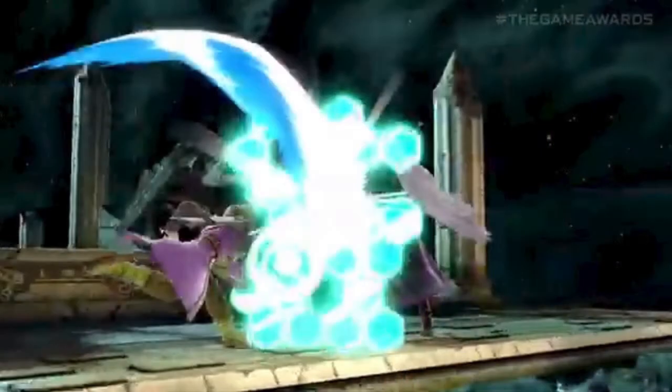Next up we see that he has a counter, which is probably most likely going to be his down B, similar to most other counters in the game. He just blocks it with a shield and then uses his light particle rays to knock the opponent back. It looks like a decent counter - I don't know if there's going to be anything special about it.